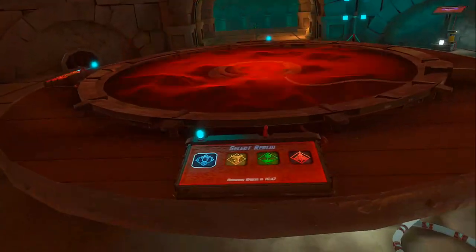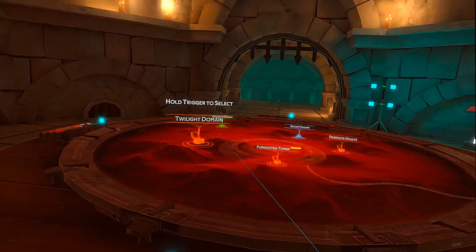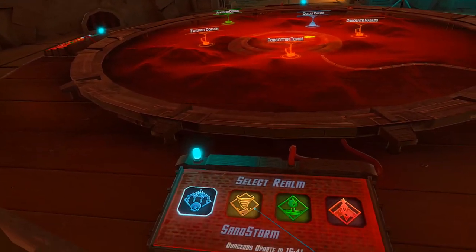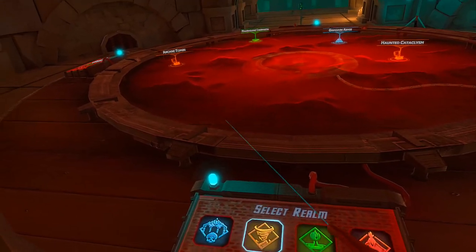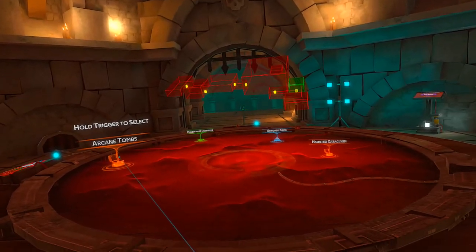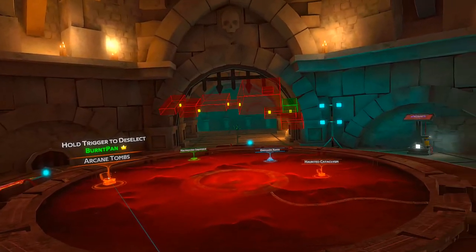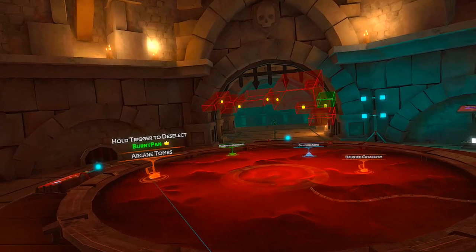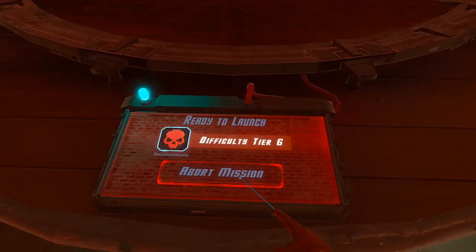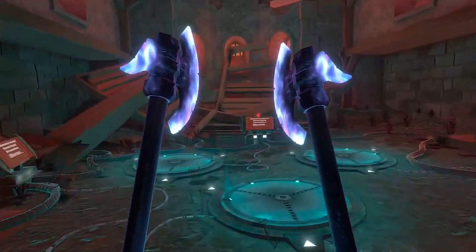I think this weapon model for the axe is one of my favorites, even though it's kind of small. There's other weapon models that are just kind of huge and bulky. I'm going to try maybe sandstorm — okay, that dungeon looks good. Maybe haunt. I'm going to do arcane tombs. I go straight and then I just take every right turn basically. Difficulty tier six. Let's get it with the double axes.